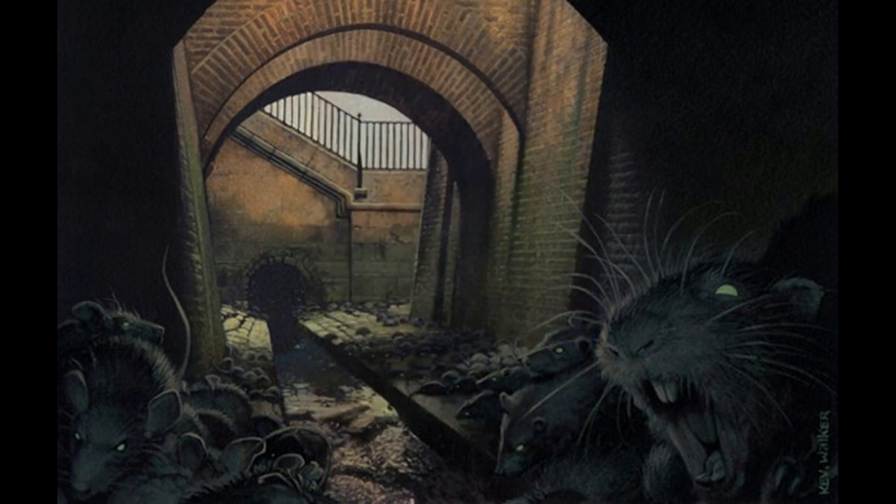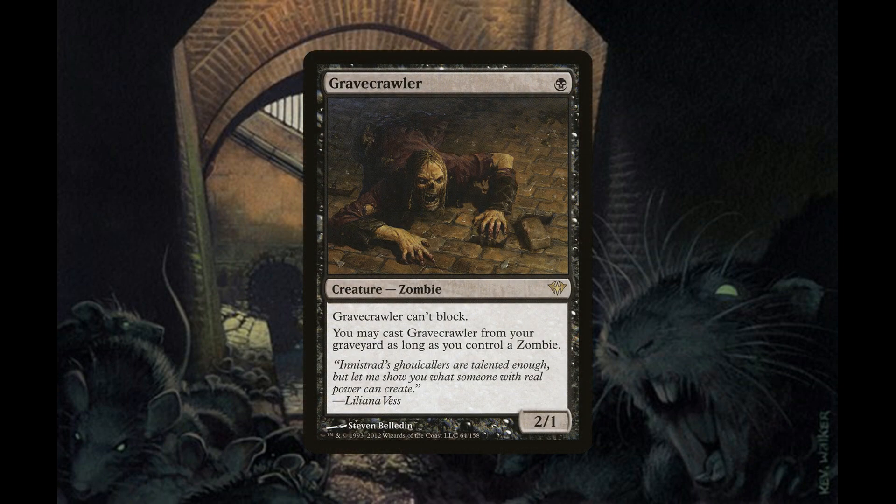We also have two copies of Gravecrawler, a 2/1 zombie creature for one black mana. Gravecrawler cannot block, and you may cast Gravecrawler from your graveyard as long as you control a zombie.